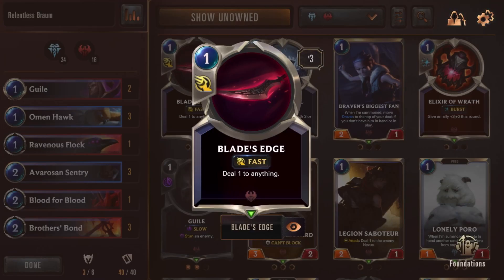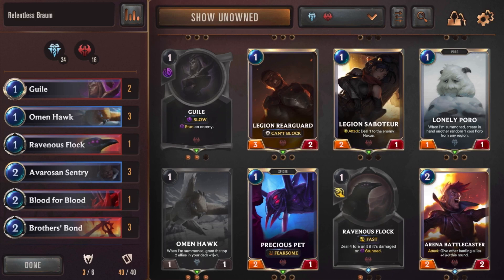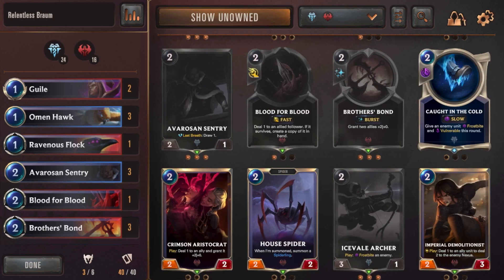I also took out Blade's Edge. The main reason I kept it was to give Vladimirs a boost — like if it needed one more stack to level up. But since Vladimir is out, we don't need it. It had the same issue as the Brittle Steals: my hand would keep filling up with spells when I really needed units. I took out the Poros too, because there are much better units I can have, like the Omen Hawks. I also took out Caught in the Cold — again, just taking up space when I was looking for units.